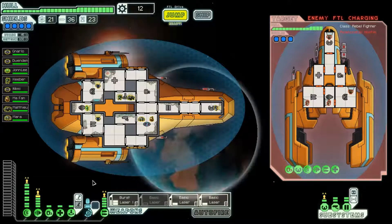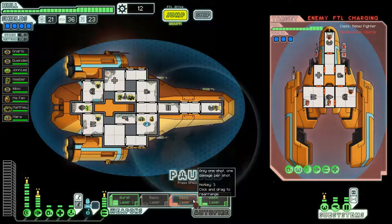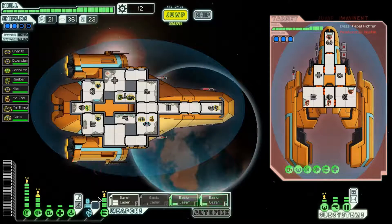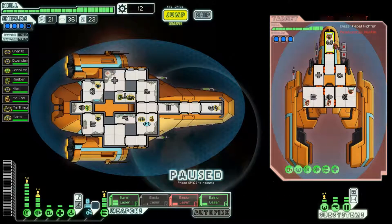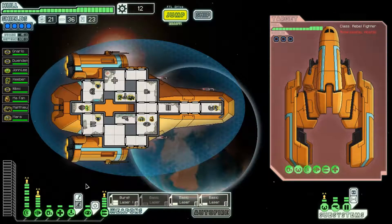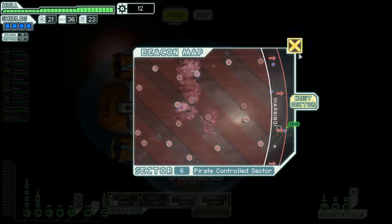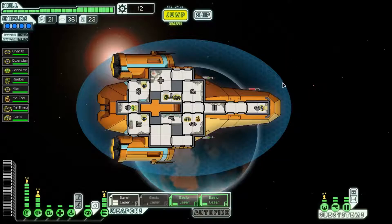His FTL should be ready any second. One last attempt. Can we dodge the missile? Yes — good piloting there. Jump imminent — not going to be able to stop them. They might even jump before the lasers hit them. Oh well, never mind. We're on to the next sector now — we'll be jumping through to the penultimate sector. I hope you've enjoyed what you've seen. I've been Minefiend, you guys have been wonderful. If you liked the video, please leave a like or a comment, and I'll see you next time. Bye for now.